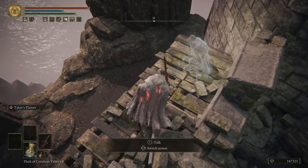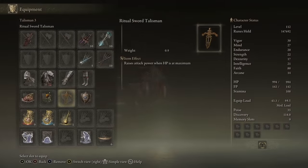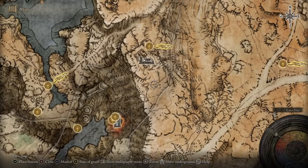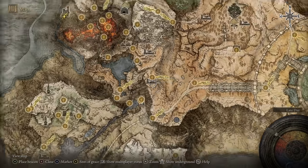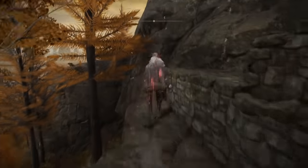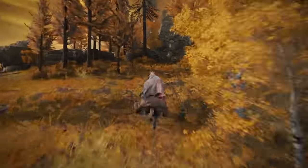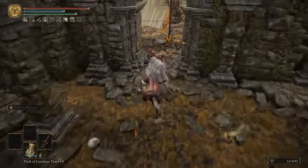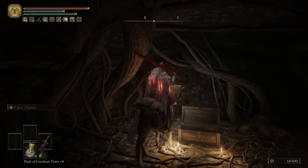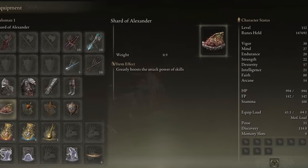Then we want another talisman that is situationally perfect for this build: the Ritual Sword Talisman. This gives you more damage when you are at full health. And you will be at full health more than most other weapons using this, because it consistently steals health as you do the entire thing that you're doing. And the boost is appreciable, so it's just perfect. You get this from a set of ruins in the Altus Highlands. Simply run into them, find the steps, go down the steps, beat the boss, and it is in a chest past the boss. Another fairly simple one.